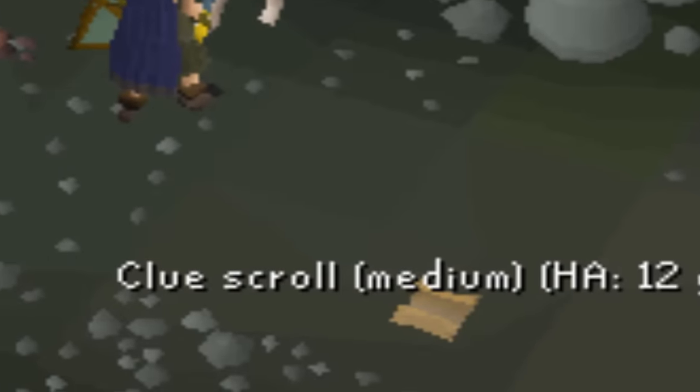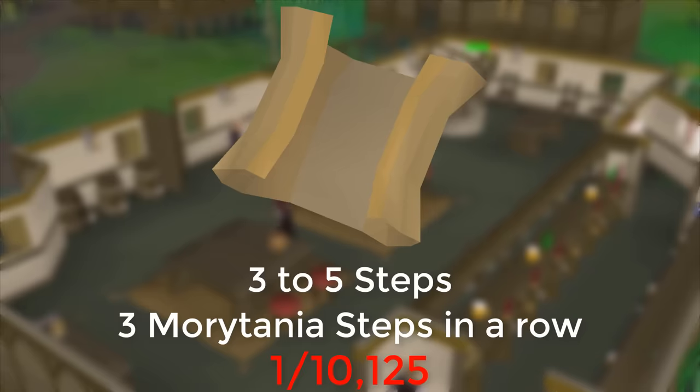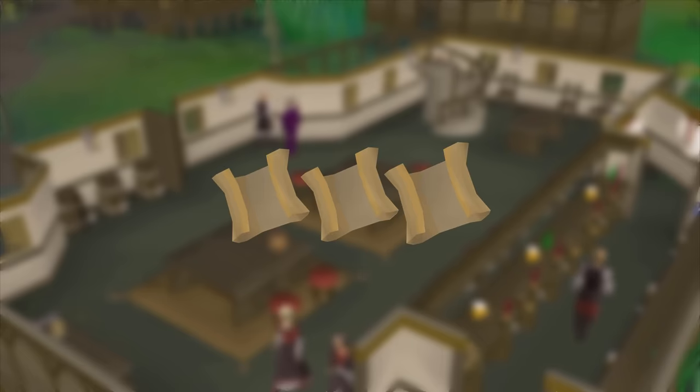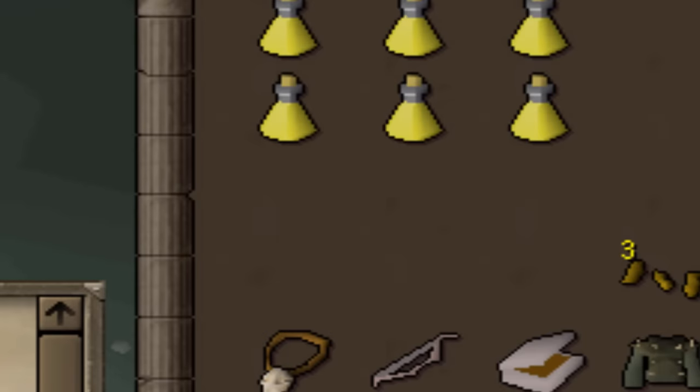Let me get into the process and the math. The odds of completing a single clue scroll with three back-to-back steps in Morytania is one in 10,125 — unrealistic, to say the least. Instead, I'll be hunting at minimum three separate clue scrolls that all have their first step in Morytania. The game tracks clue scrolls as one collective entity, so if I have one step completed on each, it's the same as having one clue with three steps completed.